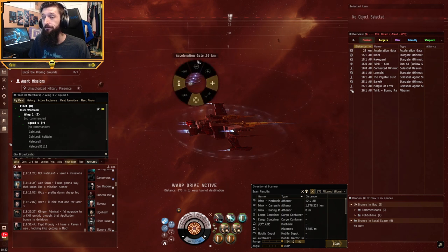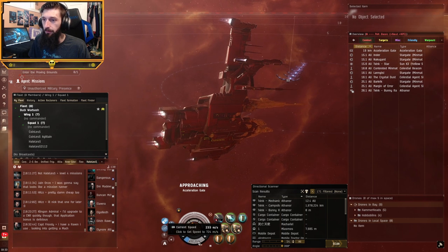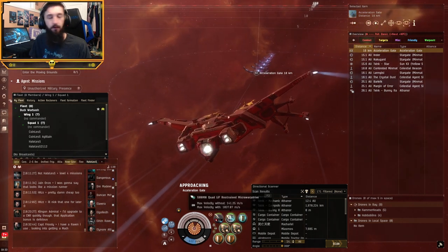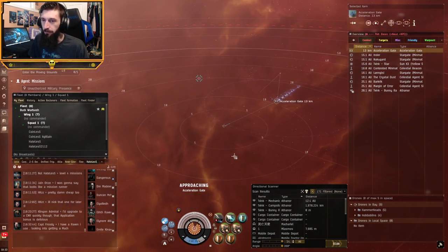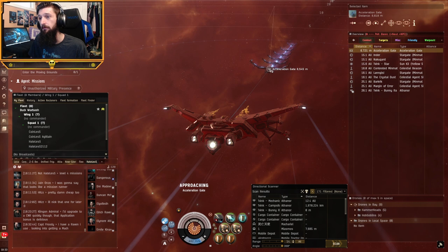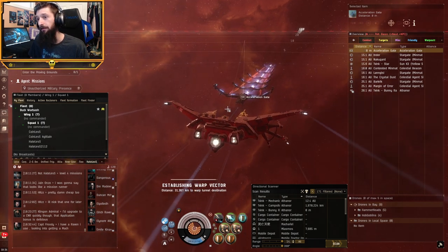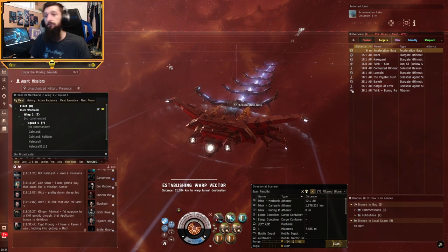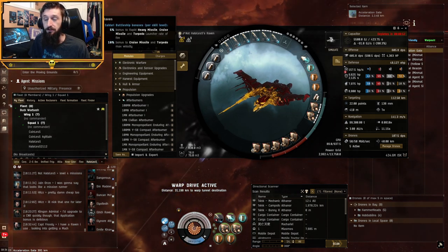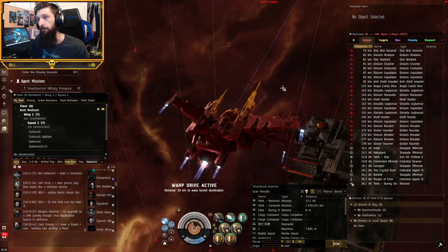We're going to turn on our computers and head back in. We're going to use our microwarp drive this time because we don't want to wait forever - this is where the microwarp drive really shines. Some would argue that if I didn't have a microwarp drive I wouldn't have had to warp out. But with practice you get a little bit better at missions, and I'm kind of rusty on this ship. With better skills we would have a much higher success rate - we only have Battleships Command Level 1, getting only 5% and 10% bonuses rather than 25% and 50%.